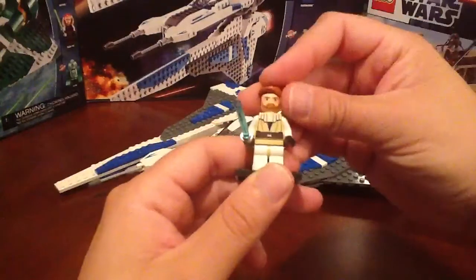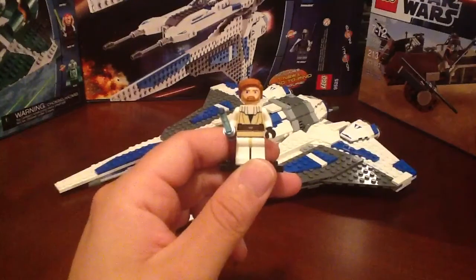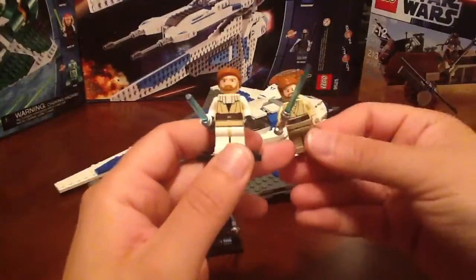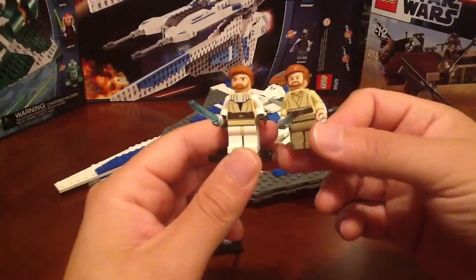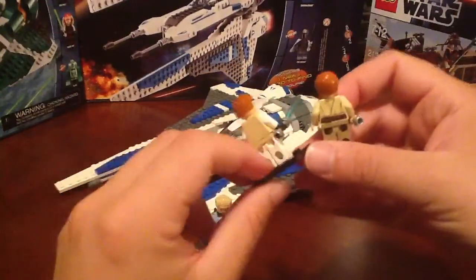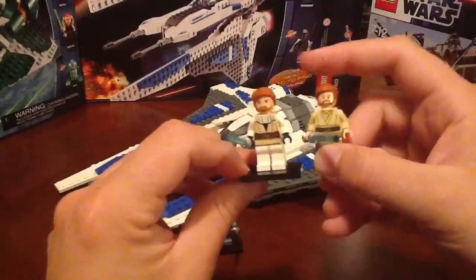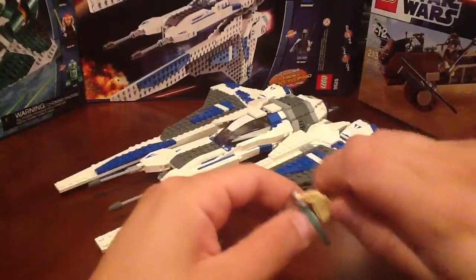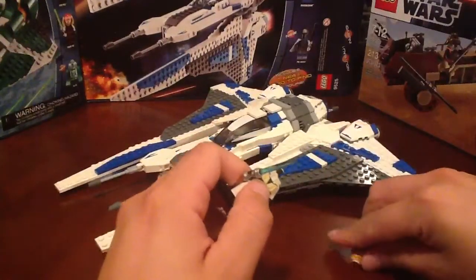I'm going to show you a quick comparison of the Obi-Wan Kenobi that came with Anakin's Jedi Starfighter. This figure is really cool — I love the new face sculpt they did on him. The printed piece there looks fantastic, and he does have back printing. No back printing on the set version — it would have been cool if they added that. But I definitely like this head sculpt, and it looks actually really cool on this body. You might want to consider doing it because it definitely looks really cool.